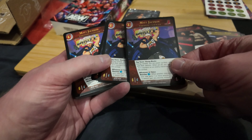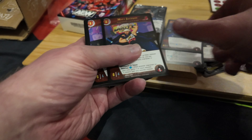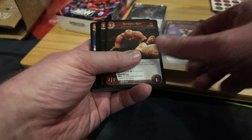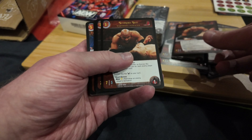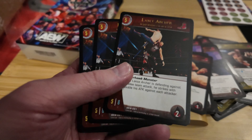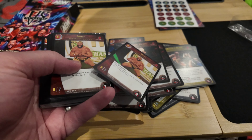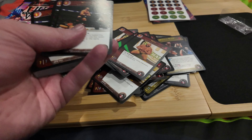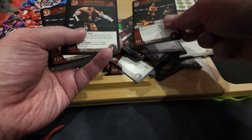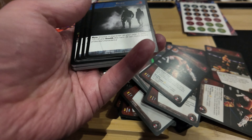Matt Jackson is only a supporting character apparently, and Nick Jackson too - you can see how they've used those photos. There's a Scorpio Sky card - he was in Ring of Honour and I remember he was coming back in Collision but had a little injury. I haven't seen him on TV for a while. Lance Archer - some of my favourite entrance music. Miro, going through some hard times at the moment. Wardlow, good pinning pose. Kenny Omega as a supporting character - dark plot twist!